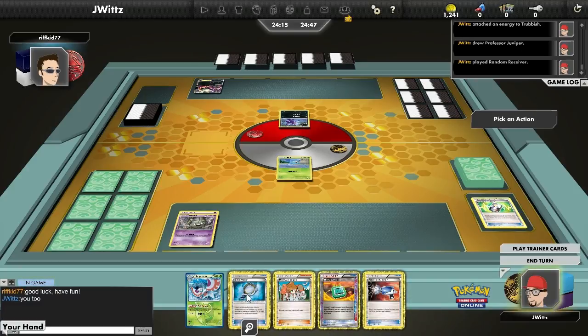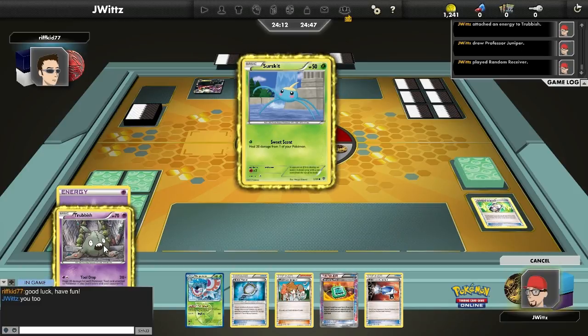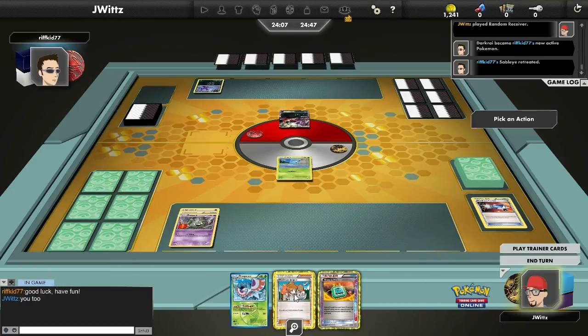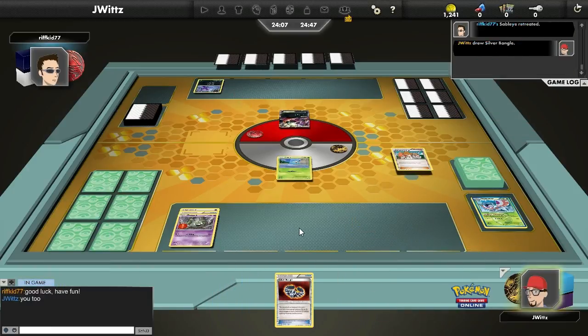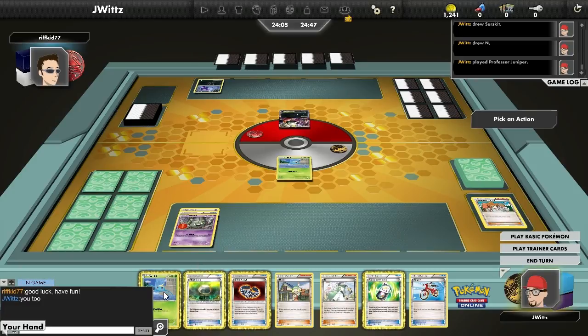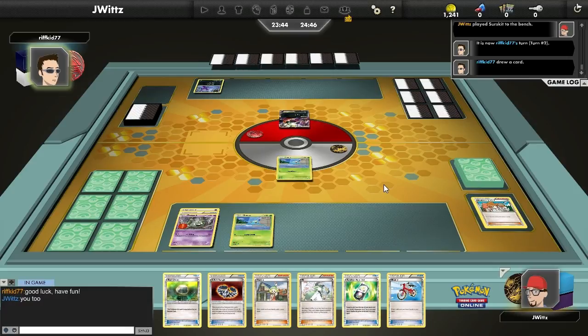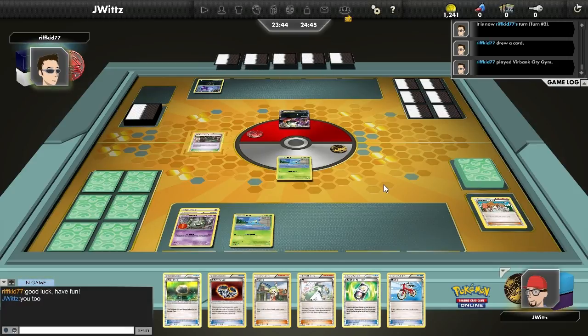I have the Pokemon Catcher. I'm going to attach the Silver Mirror, which is excellent in Plasma matchups but terrible in this matchup because my opponent runs no Team Plasma Pokemon. But I can catch up the Darkrai. Normally you want to lead with Sableye — you're not going to be attacking with Darkrai turn one; you want to Dark Patch to him on the bench. Having him up could stall me a turn. And especially now that Energy Switch is no longer in the format, catching up Darkrai turn one hurts them a lot more than it used to.